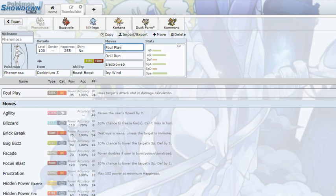Let's get right into it. The first Pokemon we're talking about is Pheromosa, and Pheromosa got a lot of new toys to play with. It has access to Foul Play, Drill Run — which is interesting because it now has access to a strong single-target Ground move — and it also has two speed control options in Electro Web and Icy Wind. For a very fast Pokemon like Pheromosa, this could actually be somewhat viable.